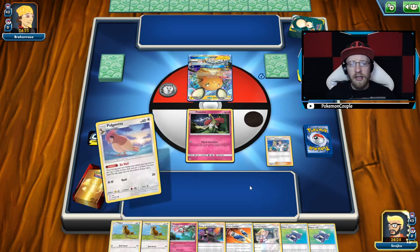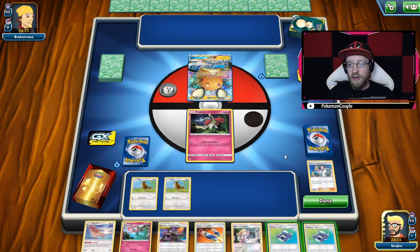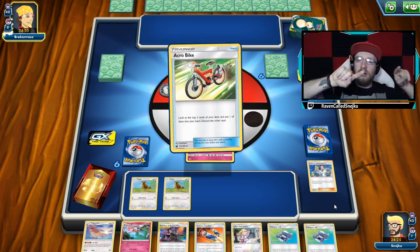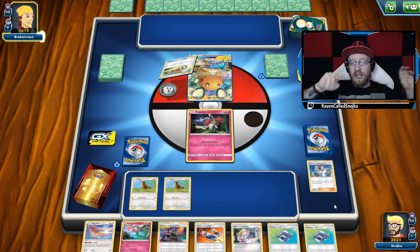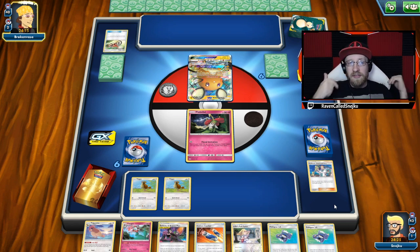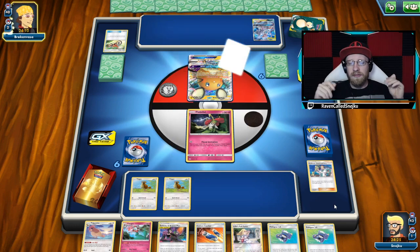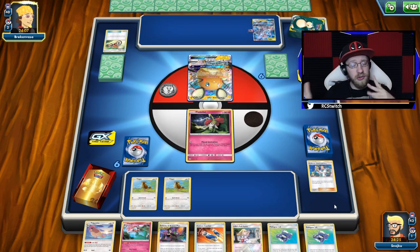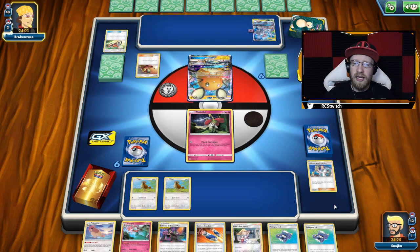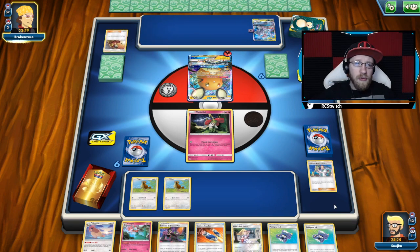There we go — setting up Pidgeys, then we're going to set up Florges. I know I need two dolls all the time, because one's going to get knocked out, then one's going to be active, you draw one from the top of your deck. So I need two Florges, two Pidgeottos, at least one active doll and one doll on the bench. It's kind of similar to what you do with a Mew 3 deck where you have Pachirisu but you also don't want to have two Pikachus and three Malamar — so I really have to be careful here.